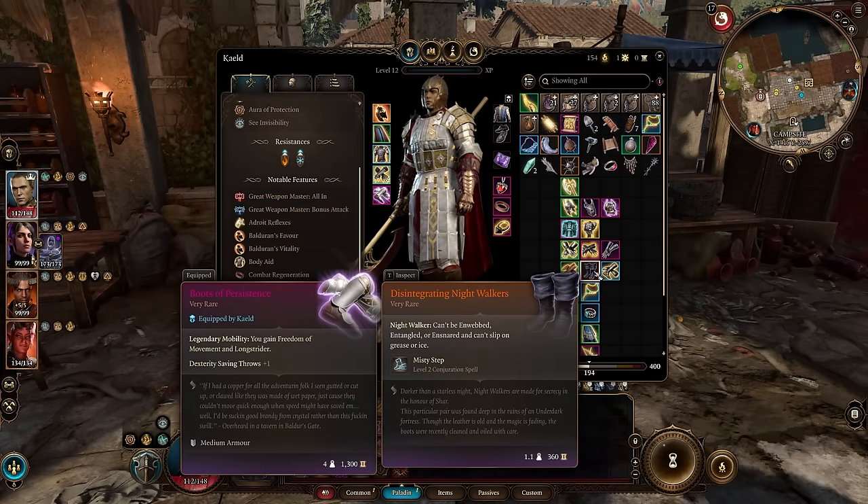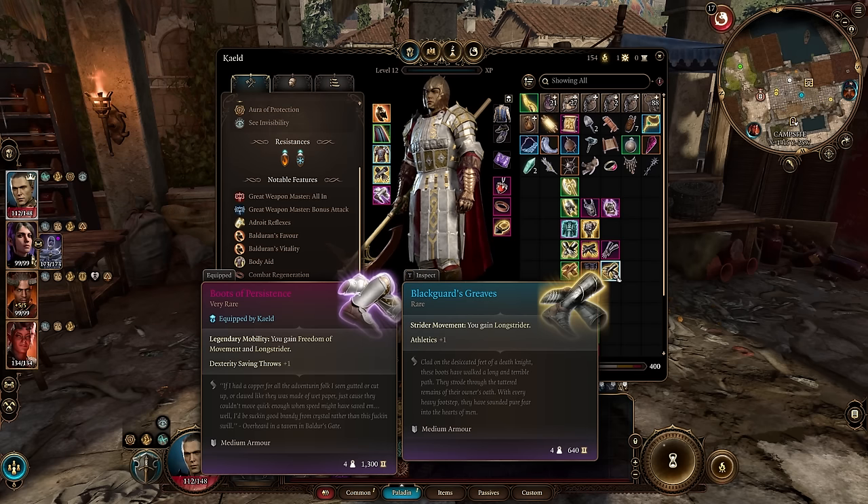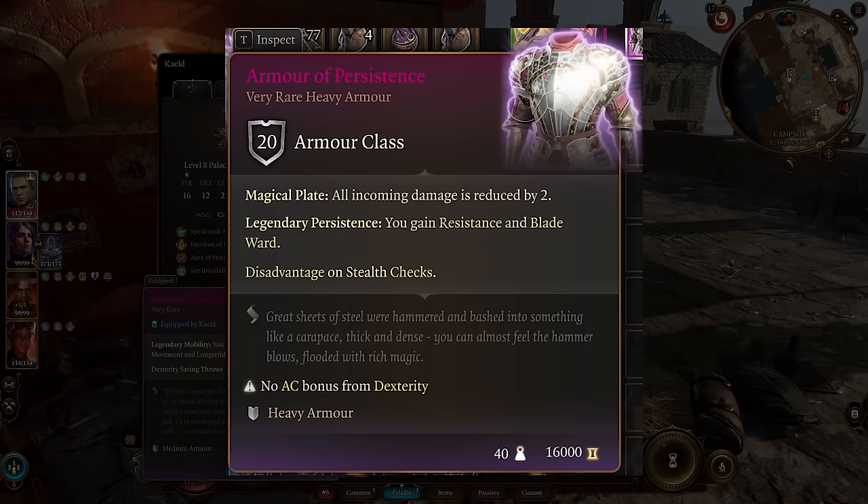The Blackguard's Greaves from Act 3 during the Ball Quest grant Longstrider, which is roughly half the benefit of the Boots of Persistence but you simply find them rather than buy them. The Boots of Persistence are expensive — cast Friends on Daemon in Act 3 to buy them at half cost. There's also the Armor of Persistence in heavy armor with Blade Ward and Resistance. For jewelry, the Amulet of Greater Health sets your Constitution to 23 and gives advantage on Constitution saving throws — any time you roll Concentration checks you're basically always going to pass with that Constitution and advantage.